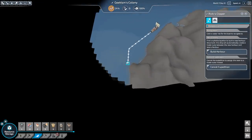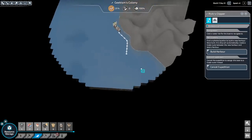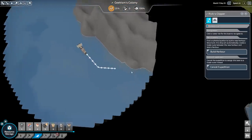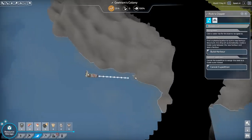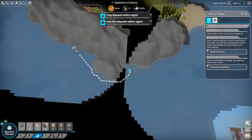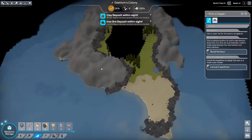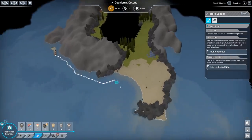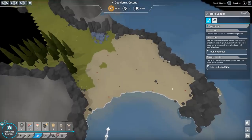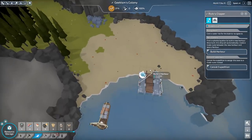It looks like the island's just got one spot to go on, which is fine. So I guess we risk it for a biscuit as to whether or not we land here. They very cleverly managed to cover the interior of the island up from the outside using these stones. But we've got clay and we need clay. So I am quite happy to come in and build a harbour right here.